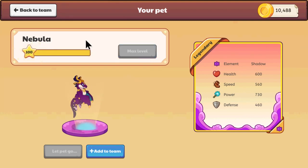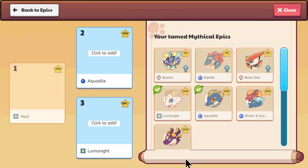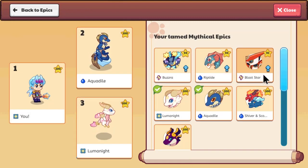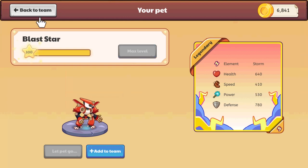Bam! Oh god, that's too good. Come on, let's do it again. Let's do Blast Star next — it's level 94 — okay, let's just level up to 100.